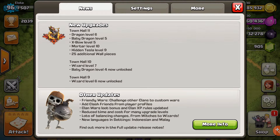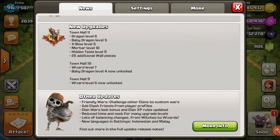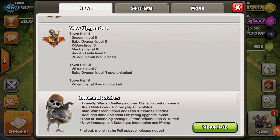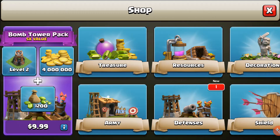Reduce time costs for many upgrades and then lots of balance changes from witches to wizards. We could use some witches, do some witch raids, because they got buffed — they got more health so they don't die from giant bombs anymore. The hog riders also don't take double damage from giant bombs, and PEKKAs don't take the 1.5x damage from teslas, which is crazy.